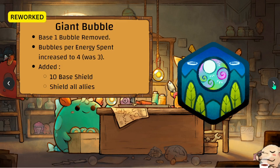Giant Bubble has been reworked. It is now base one bubble, removed a bubble per energy spent, increased to four — it used to be three. It now has 10 base shield and it shields all allies.